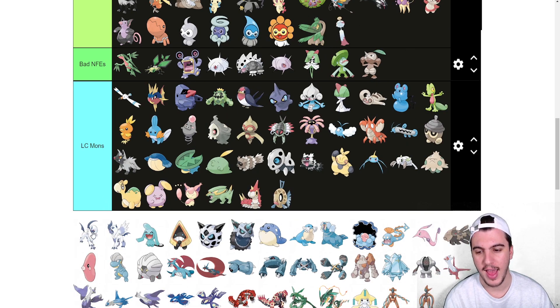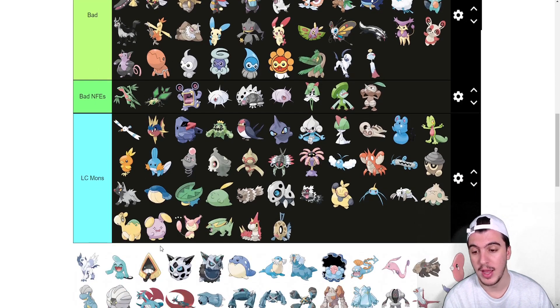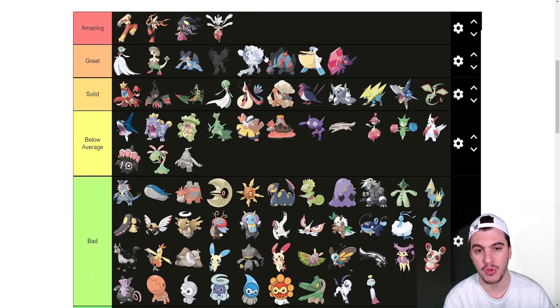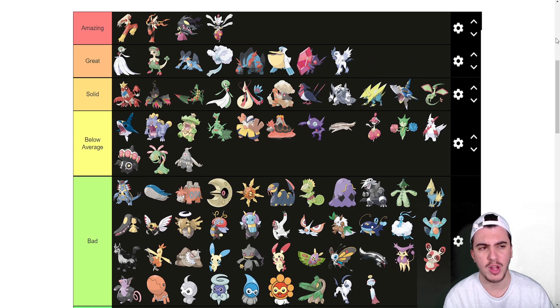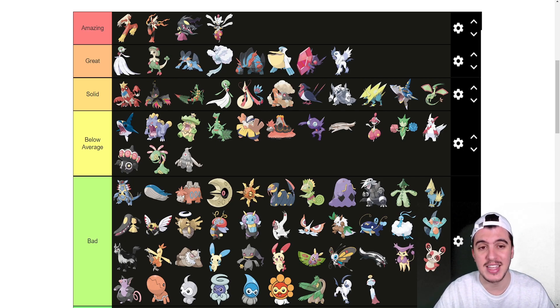Tropius, Chimecho, and Absol are all bad — they don't really do anything for a team. Mega Absol, however, goes into the Great tier. It has 150 base Attack with Magic Bounce — no Taunts, no Will-O-Wisps, no Toxics, no Thunder Wave can touch it. You go for Rocks and it bounces them back. Then Swords Dance and it just clicks whatever it wants. It's a glass cannon and it does that job fantastically — better than basically any other Pokémon on this list that tries to do the same thing.